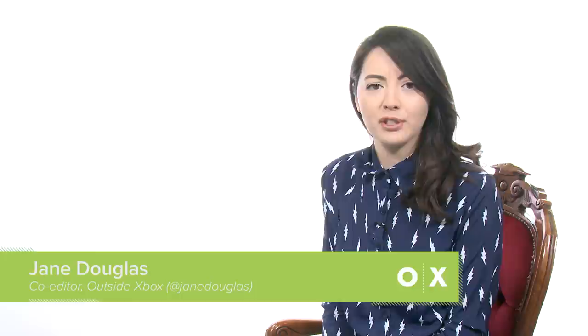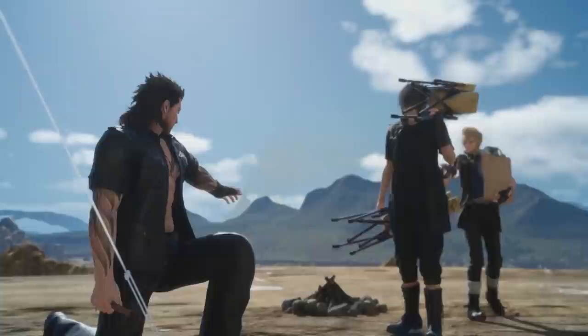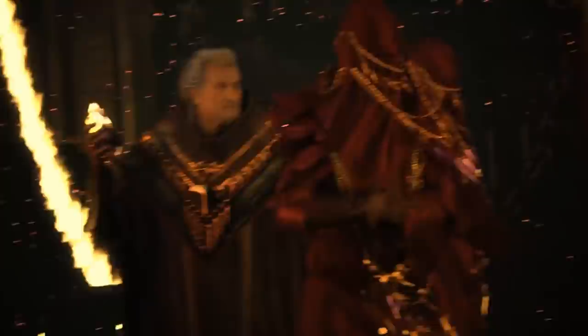First revealed at E3 2012, Agni's Philosophy was a tech demo for the Luminous Engine, the very same that four years later would go on to power Final Fantasy XV. When the makers of Agni's Philosophy first set about making their demo, they started out with a question: what is Final Fantasy? The answer turned out not to be chocobos and hairdos, but a melange of science and magic, conflict, crystals, giant mystical creatures and hairdos.